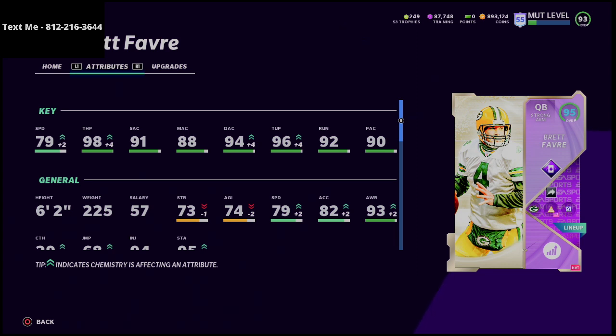Once I put play fake on him, his medium accuracy is going to go up plus four. So with everyone running play fake chemistry, he's going to have 90 short accuracy, 90 medium accuracy, and 90 deep accuracy, with 96 throw to pressure and 98 throw power. That is a very significant stat line.